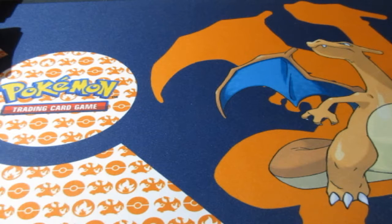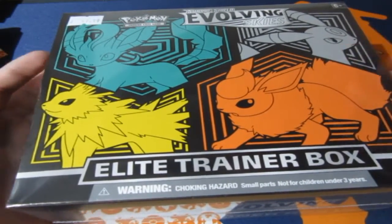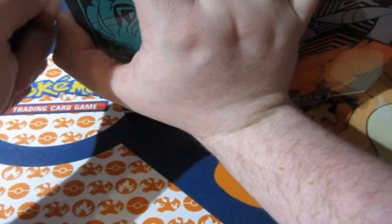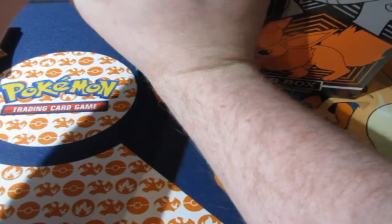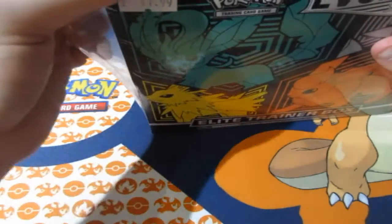Today we are opening number one of the Evolving Skies Elite Trainer Boxes — the Umbreon, Flareon, Jolteon, and Leafeon box. I'm calling this one Box A and the other Box B. These are about £41.99, so they're quite pricey, but everybody likes the Elite Trainer Boxes. I loved them so much I bought them four times — this one twice and the other one twice — keeping one of each sealed.